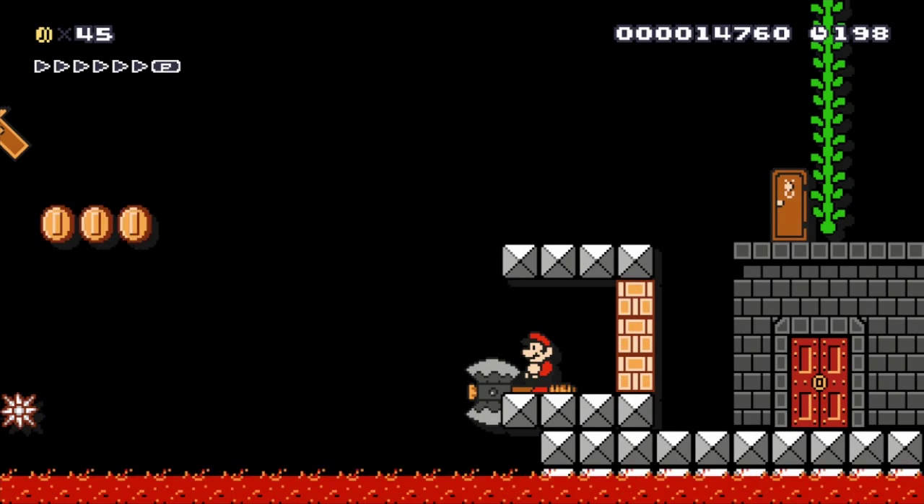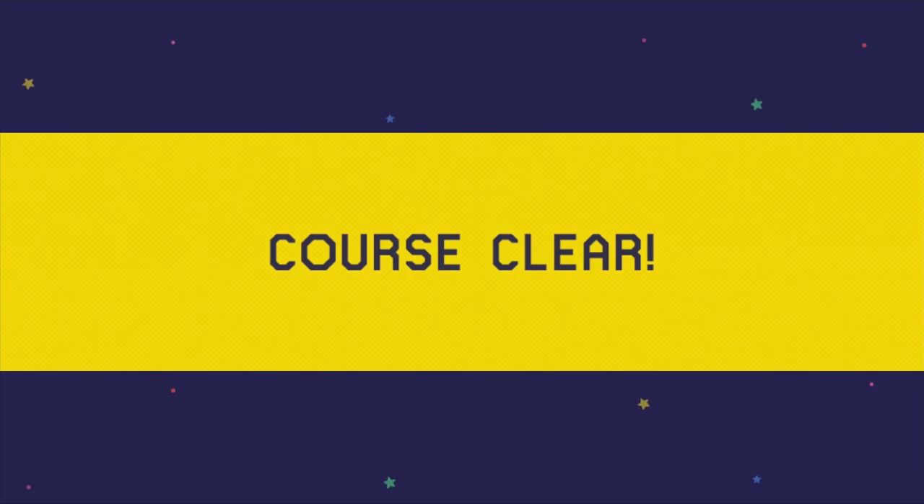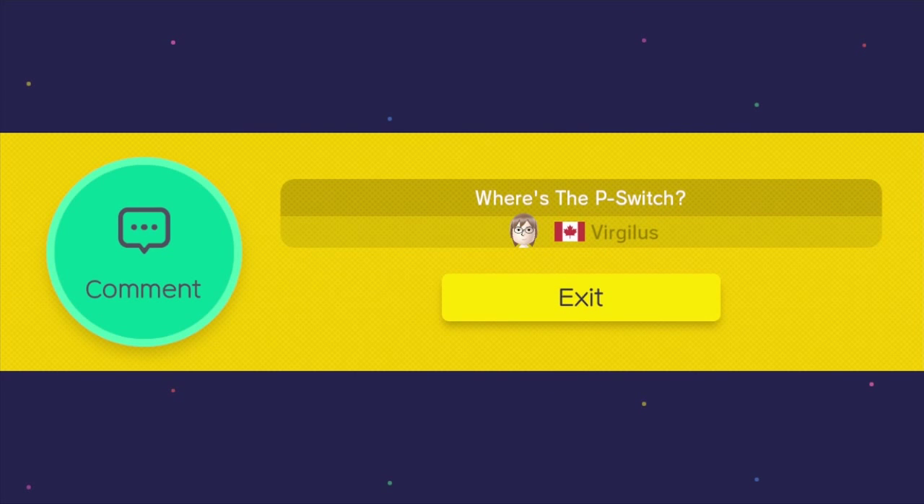You can actually just run right onto the blocks and then jump, which I didn't do, but you can. So there's these doors and vines — like I said, there's other ways to pass the stage other than finding the P-switch, but that's where the P-switch is.